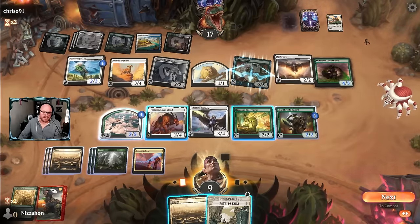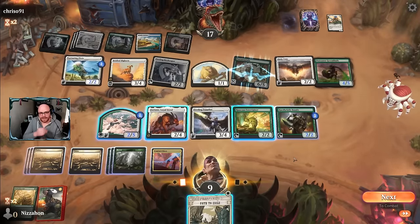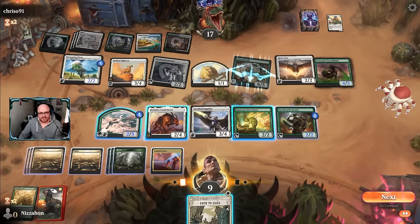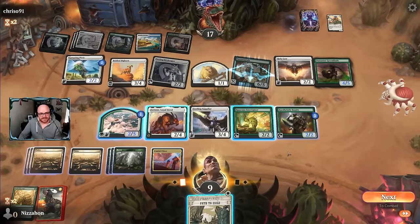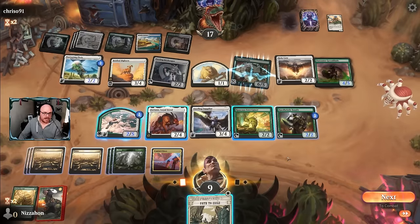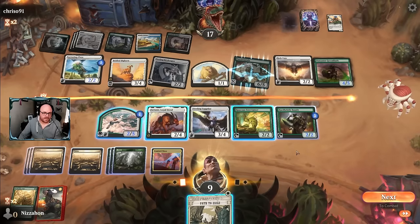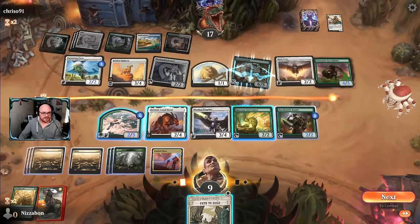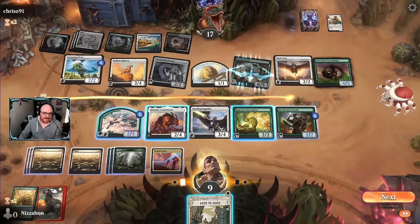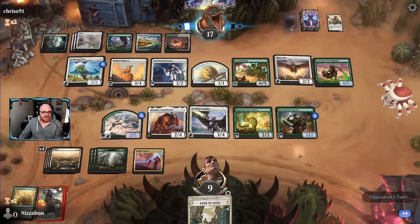Do I want to attack with this as a 4/7? I kind of don't think so, sadly. Gaining life sounds nice, but I think we're in defensive mode here. We're gonna have to kill Cack Tarantula. There's something to be said for doing it now - it's already a 2-for-1, really 3-for-1 because they get a land too. But if I wait, there's a chance they draw another Snakeskin Veil or have the mana up for it. I think we still just hang back here, unfortunately.